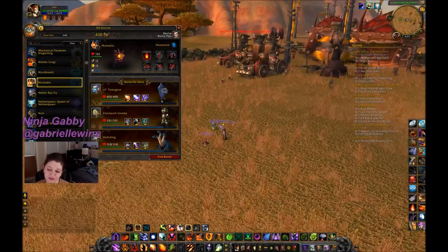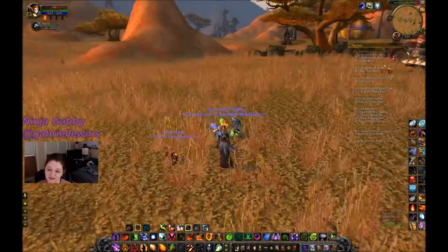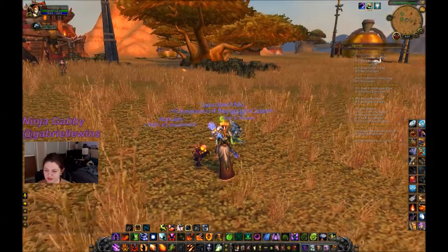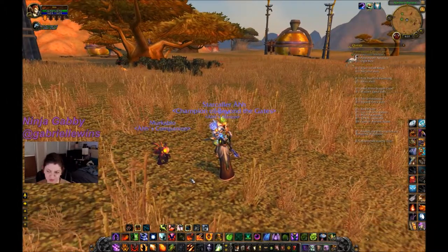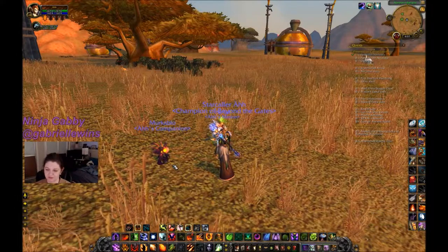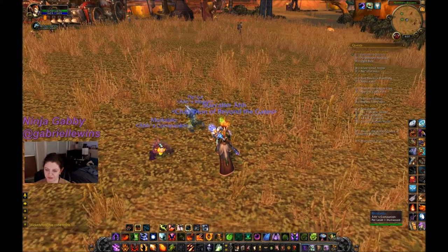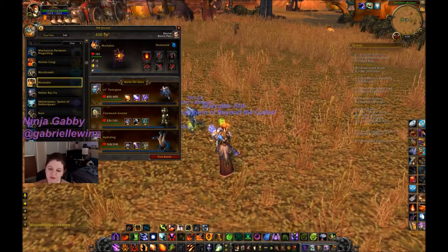You can only have one companion summoned at a time, but that's when you get to see their animations. All companion pets have animations. Here's Murkalot from BlizzCon — he came up and roared, does a fire-breathing animation, and if you watch for about a minute they usually cycle through all their animations. Now he's dancing.